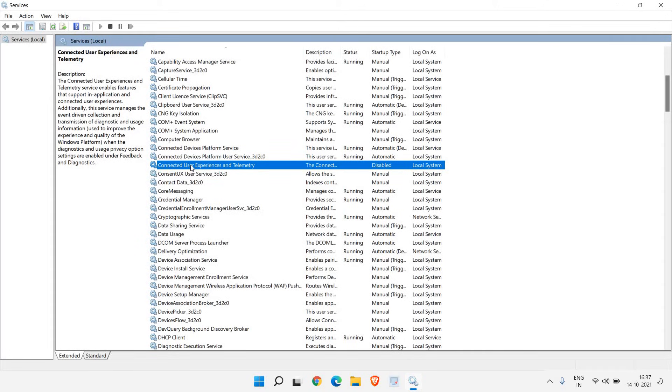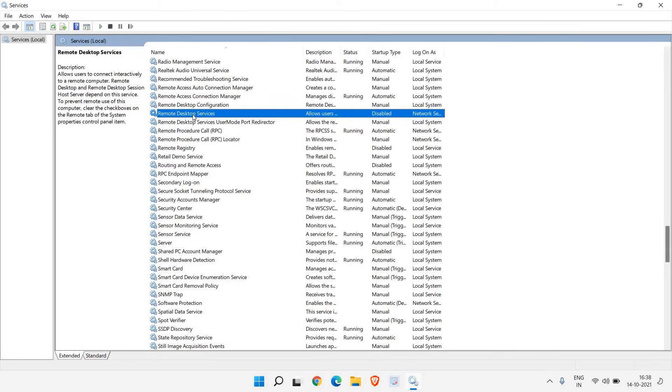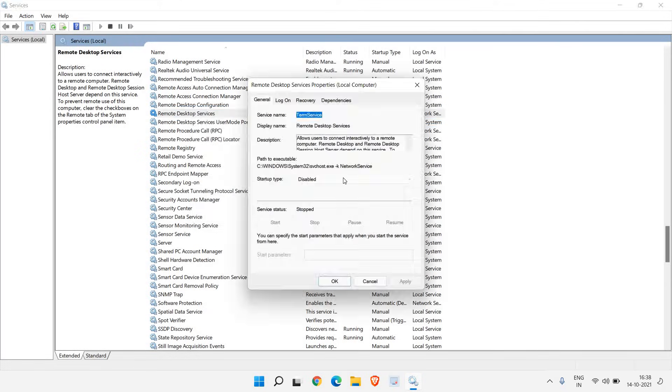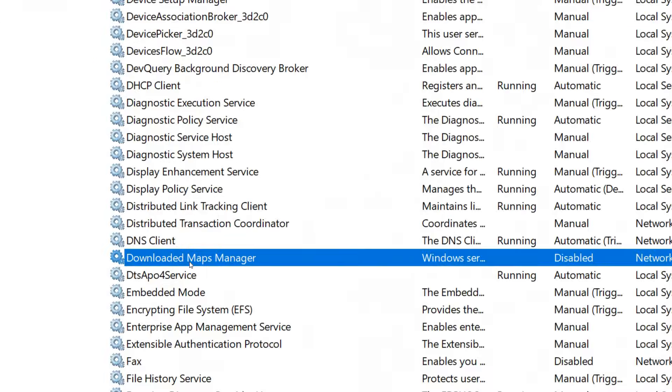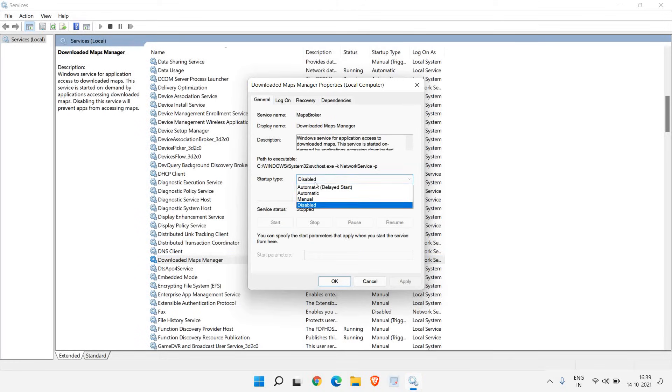Next, disable Remote Desktop Service if you don't connect your computer remotely — right-click, Properties, Disable, Apply, and OK. Also find Downloads Map Manager and if it is set to Manual or Automatic, right-click, go to Properties, change it to Disabled, then Apply and OK.